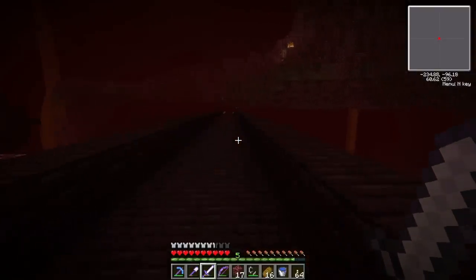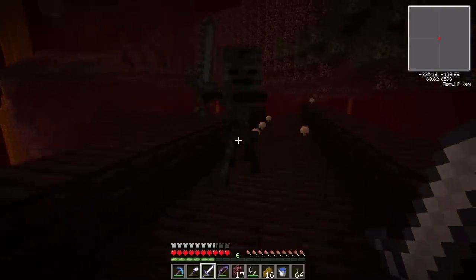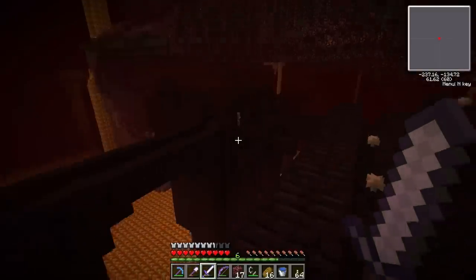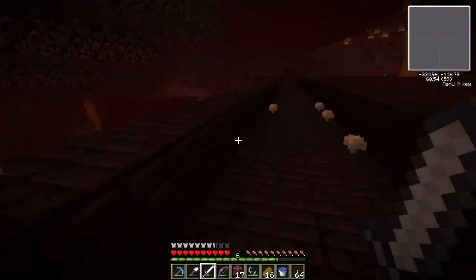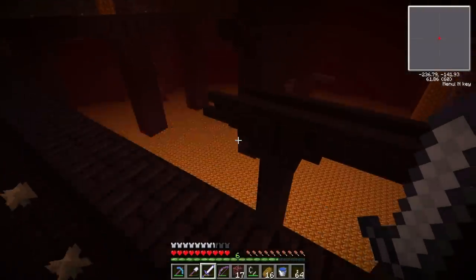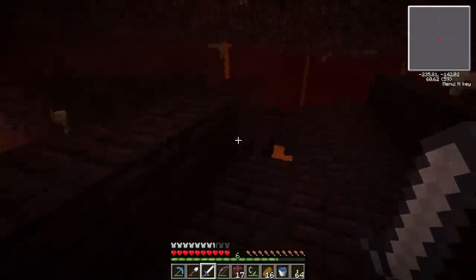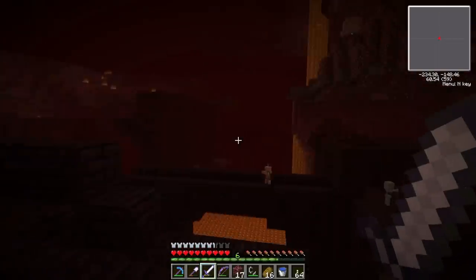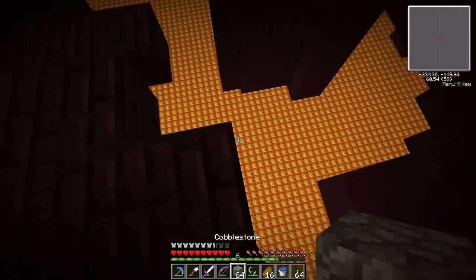I'm hoping he dropped on the bridge. Dang it. There's a wither skeleton too. These guys are much easier to hit in single player where there's no lag. There's a regular skeleton and this section doesn't connect — wish I had an ender pearl to throw down there to get to that blaze spawner. There's one of those fire bat things down there. I'm afraid to go over the lava but maybe I'll do it anyway and make a staircase back up.